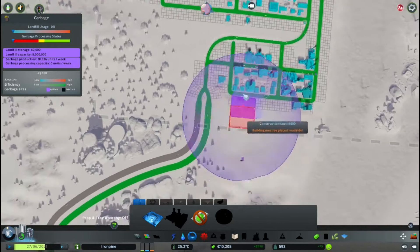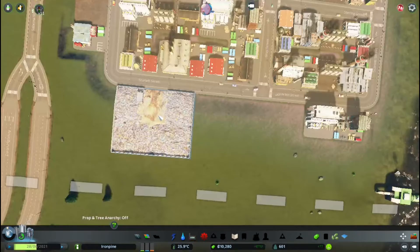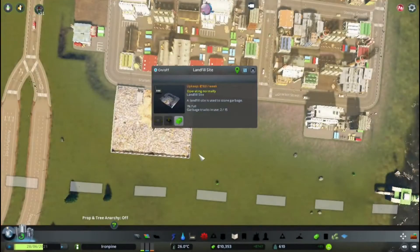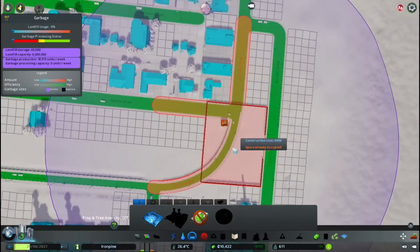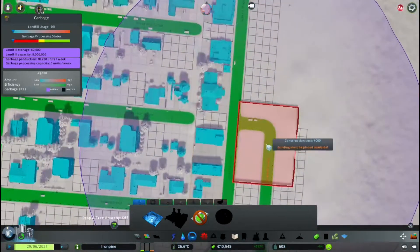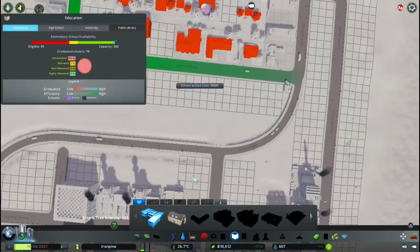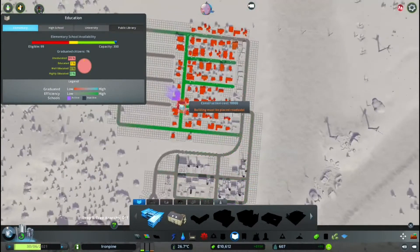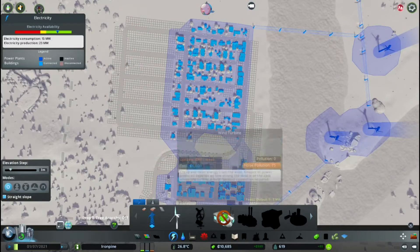Garbage processing status is zero — why is that? Vehicles can move, there's a truck going, so that will get sorted out with time I believe. We do have some elementary schools — or one elementary school. We do have a medical center. Our power is still okay.